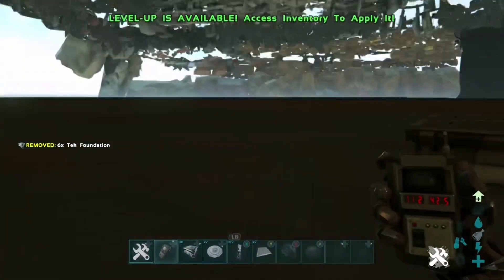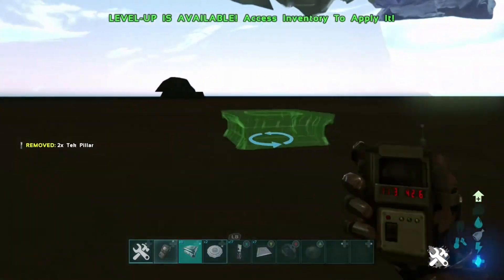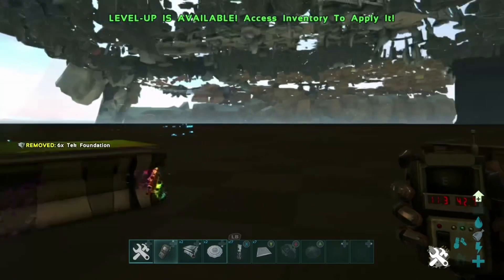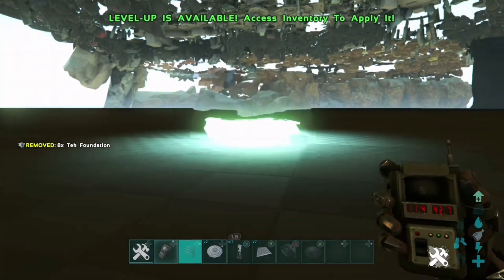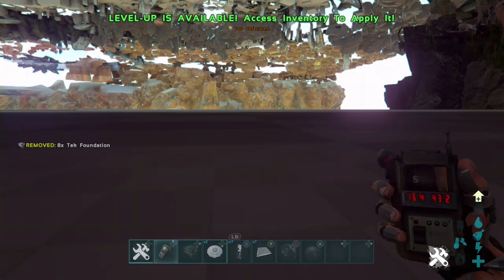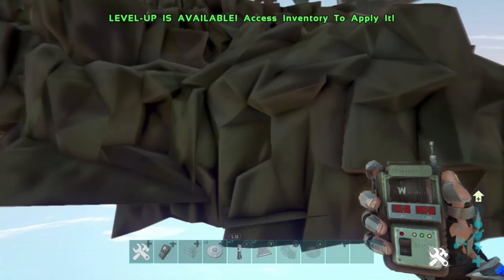Regarding kill barriers and teleportation barriers: there won't be any kill barriers at the start because it's a mesh hole, but there might be some along the way. If there are kill barriers, just get on a Thylacoleo and you won't be killed. There will also be some teleportation barriers along the way in certain spots, but they'll be easily avoided if you stick to the cave wall.